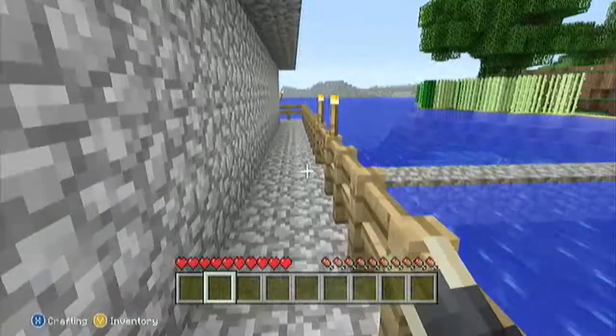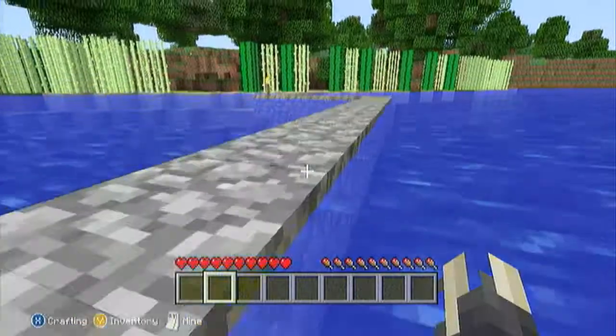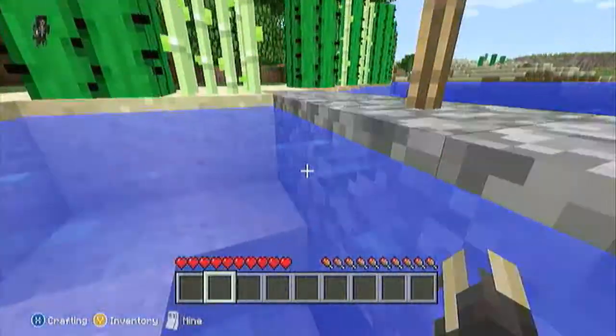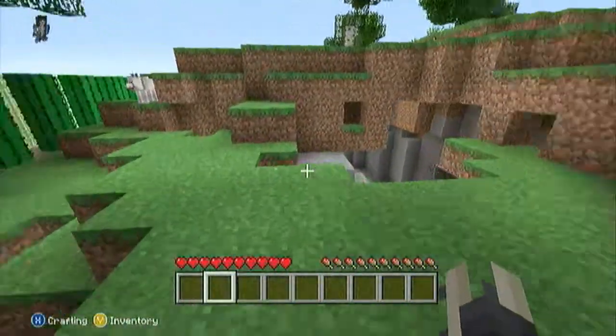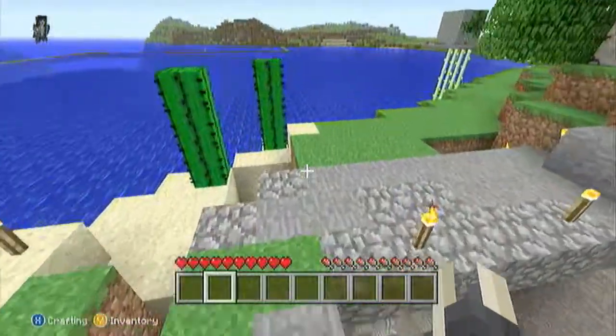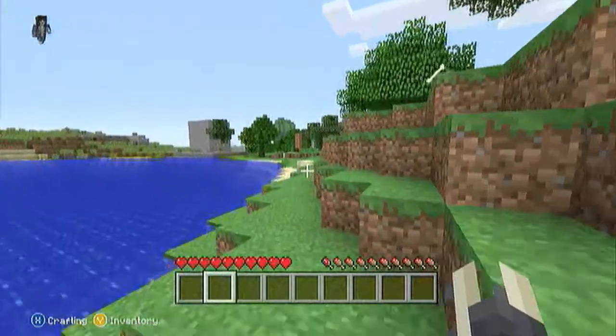We'll go to the underground stuff we built. We found old minecart rails and all that stuff downstairs — old mines, monster spawners, and a lot more. I'm gonna show you a little bit of that as I walk over there.